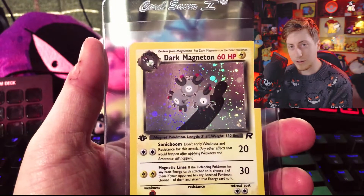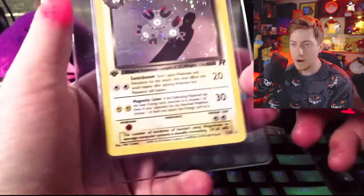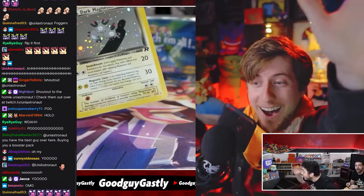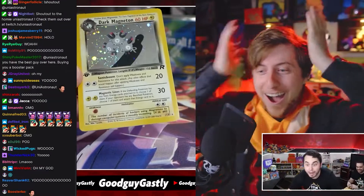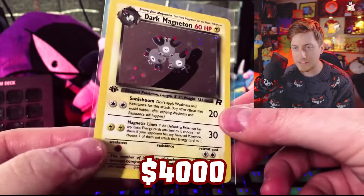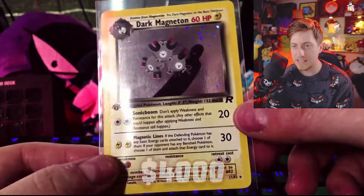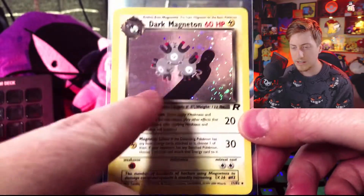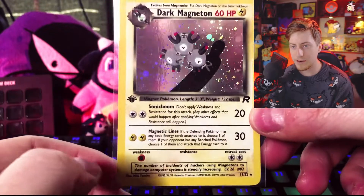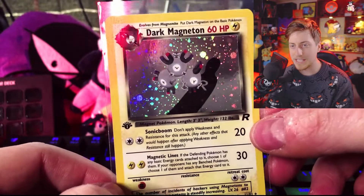For our big pull in the third pack, we have a Dark Magneton. Really, really awesome. When he pulled this on stream — it looks like there is actually a scratch on this Dark Magneton. This Dark Magneton sells for around $4,000 if it's a PSA 10. One of the hardest cards to grade in the entire set. Look at that foil, look at that swirl — it's so pretty. There are very few PSA 10s.